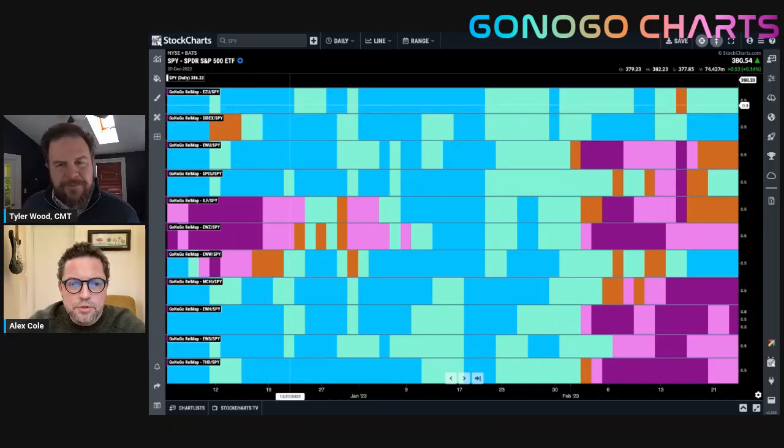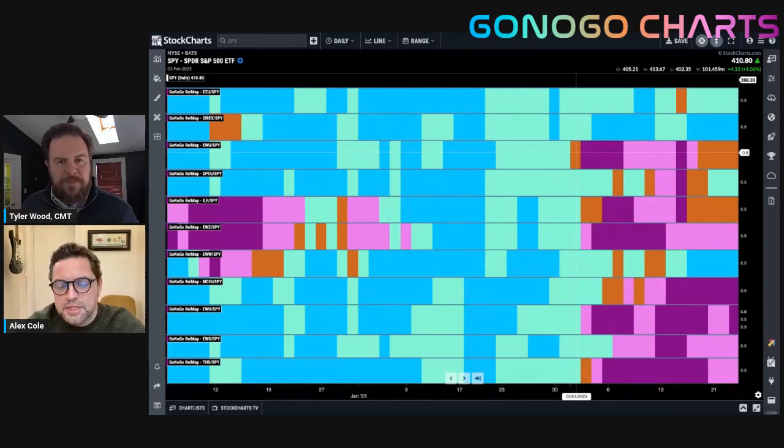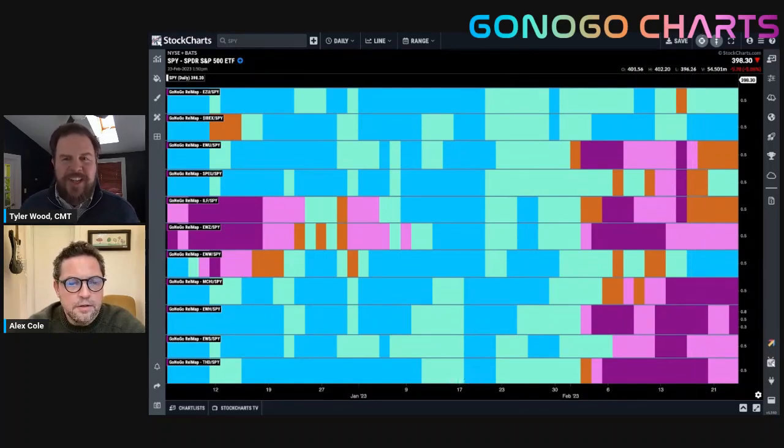For quite some time, we've been talking about how the rest of the world was outperforming on a relative basis to the S&P. Over the last month or so, while US domestic equities tried to enter a Go trend, we saw that change a bit — a lot of No-Goes on a relative basis. But the areas of outperformance are still those top two panels, as well as Mexico, which has been outperforming for some time and is now in a strong relative Go trend to the S&P. As investors, we don't want too narrow a focus — we must pay attention to allocation opportunities outside US borders.